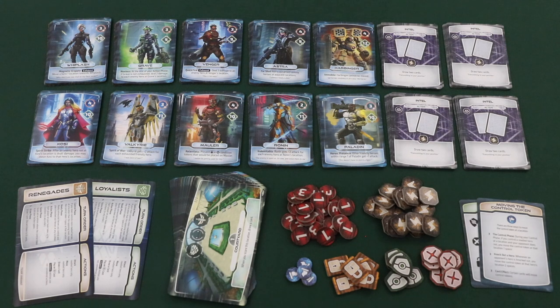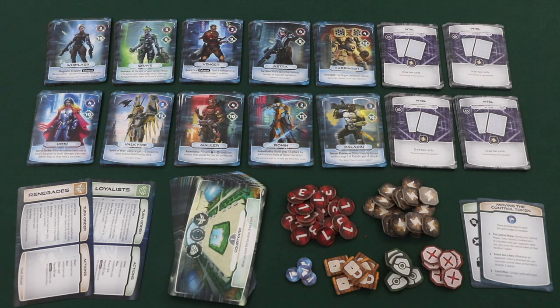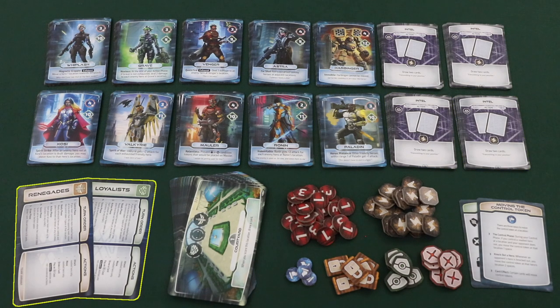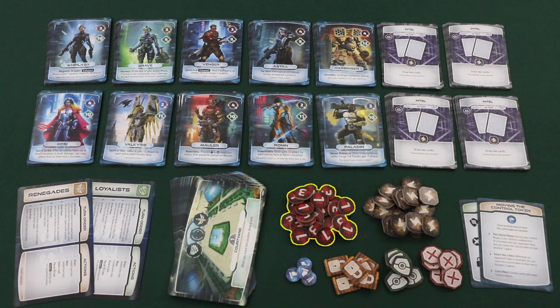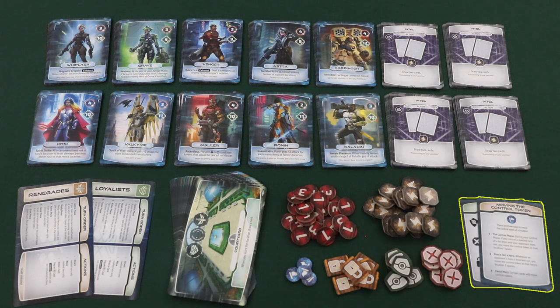Guardians comes with all of the components that you see here, including 10 hero decks — including the hero themselves, their ultimate card, and their power decks — four basic decks containing six cards each, two double-sided faction cards, one location deck consisting of 14 locations, 24 double-sided damage tokens, 18 charge tokens, four control markers, 18 condition tokens, and two condition and control token summary cards.